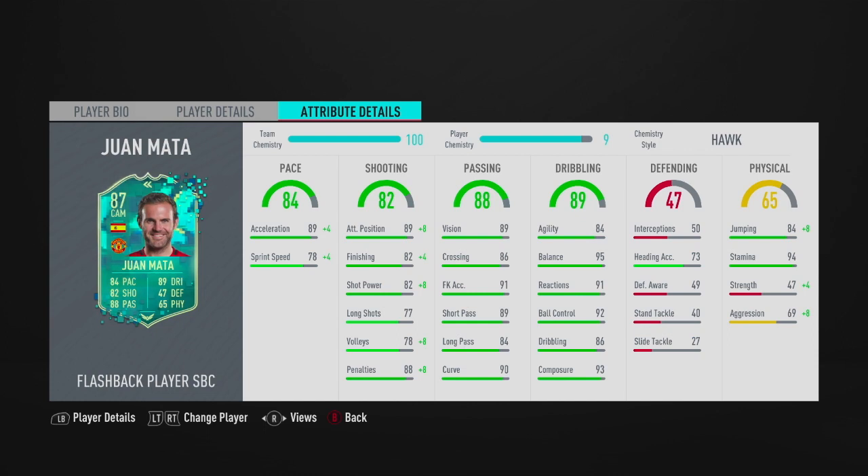He has medium/medium work rates. He is small - five foot seven, quite a relatively small player. Pace-wise, 89 acceleration, which is actually really nice. But then 78 sprint speed - for me that becomes quite low.